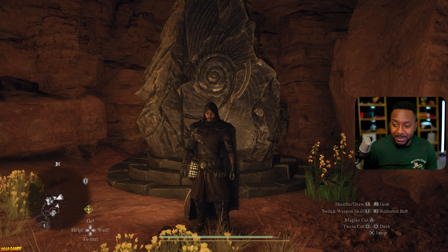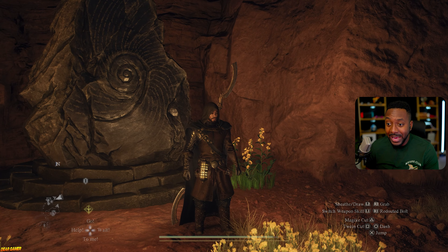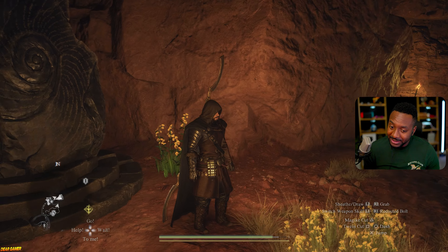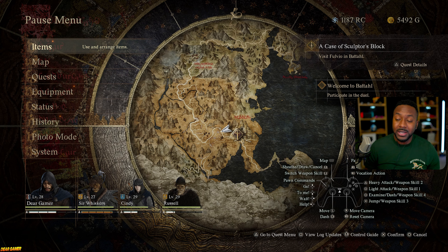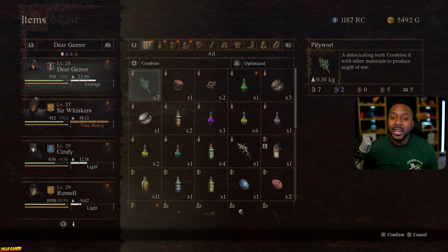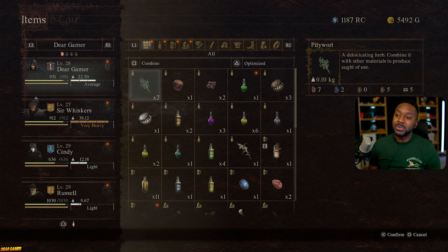First thing I'm going to start with is the pawn system — it's probably the most important unique piece in this game, so you want to make sure you're proficient in how you're utilizing your pawns. Before we get into the rift, one thing to know is that weight is a thing in this game. The more weight you have, the slower you run and the more stamina you use when running.